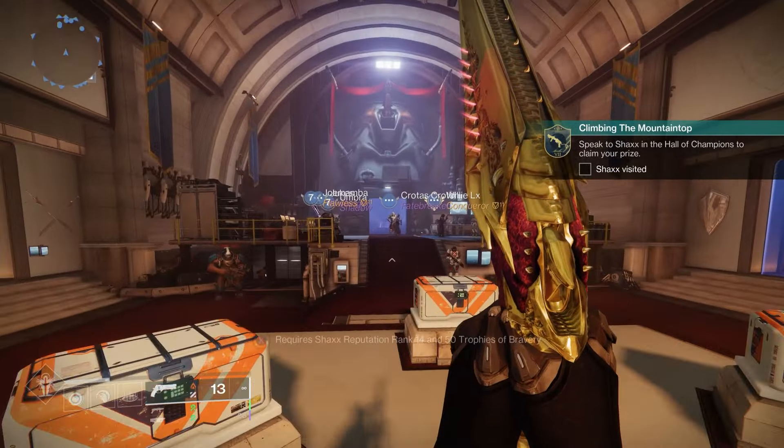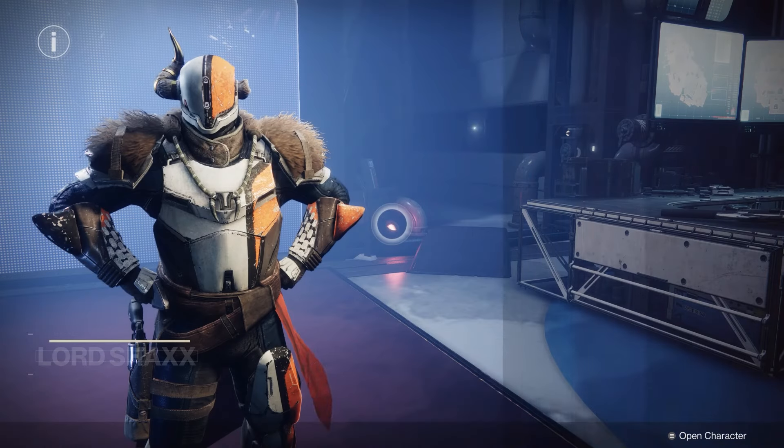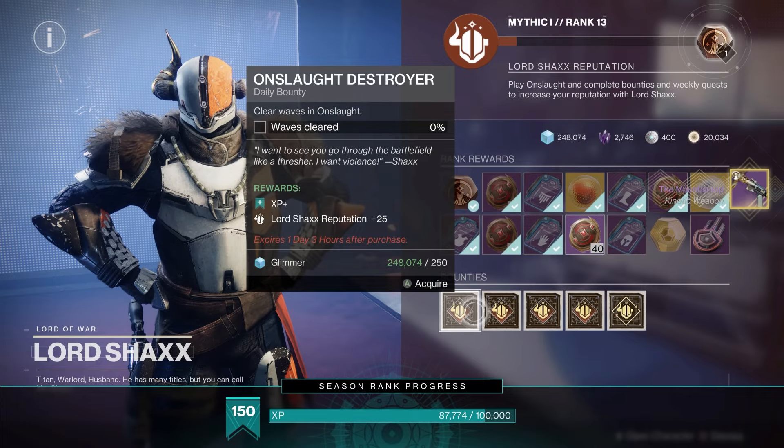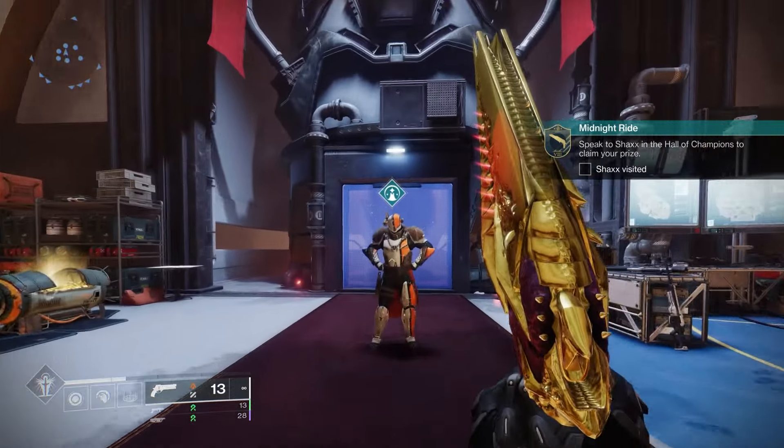After you're done, go back to the Hall of Champions and talk to Shaxx, and there it is — your Mountaintop and your Midnight Coup in around 20 minutes. I just wanted to make this quick video to help you out and get these weapons as fast as possible. If you enjoyed the video hit the like button and consider subscribing if you want to see more Destiny 2 content.